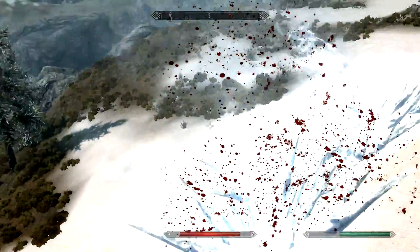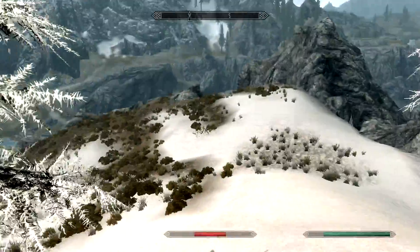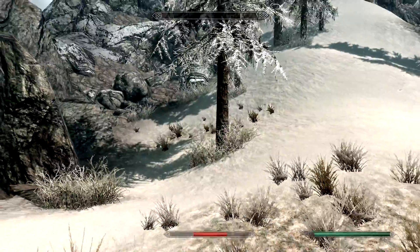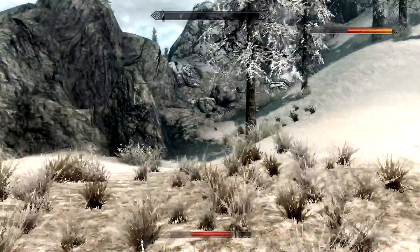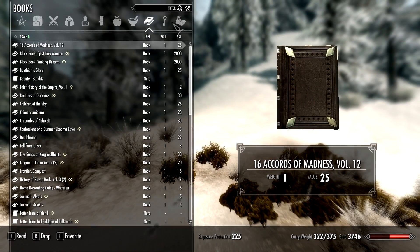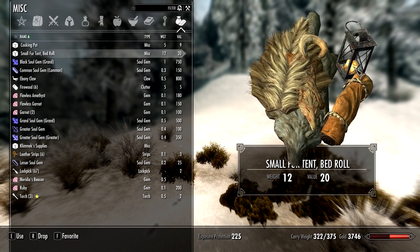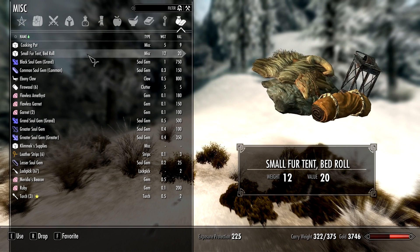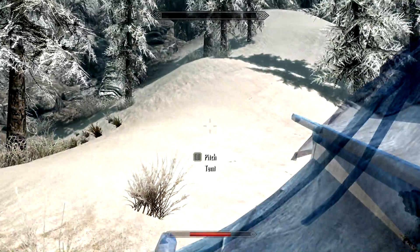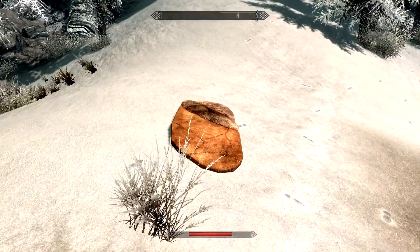So we've been adventuring for the day and we want to set up a campfire because it's getting quite chilly. To set up camp, the first thing you need is a tent. You can buy these from various shops around the world of Skyrim. I've got one right now — my small fur tent. Fur tents are warmer but less good when it rains. You press R to drop it, choose to pitch it, then decide where you want to set it up — press E to pitch the tent.